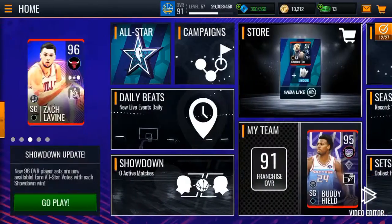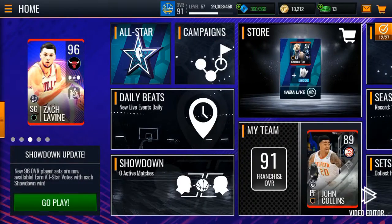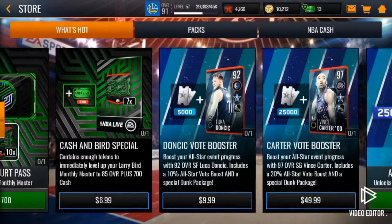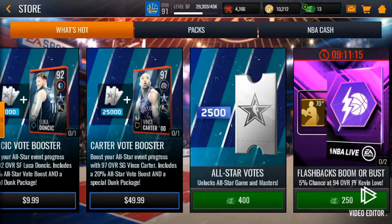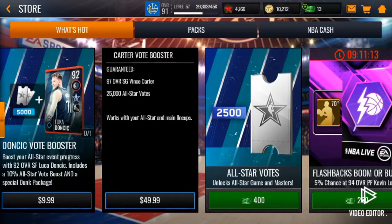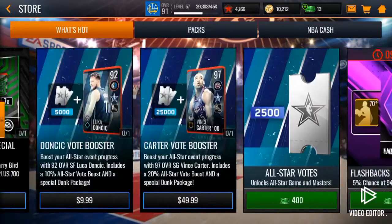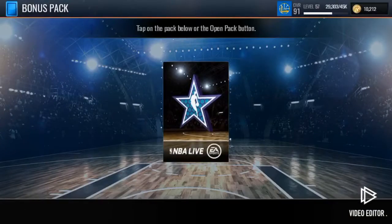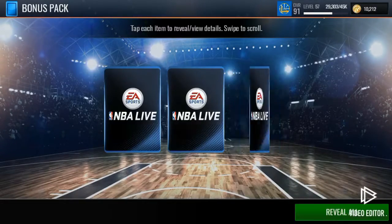Hello, happy Friday everybody! Welcome to my All-Star promo video. As you can see, the All-Star promo is out. Here's what's in the store right now: a 97 Vince Carter with 25,000 All-Star votes, and a 92 Luka Doncic. Luka should have been an All-Star but he wasn't, so that's pretty bad.